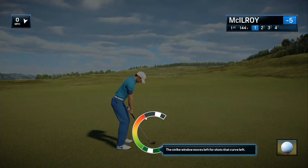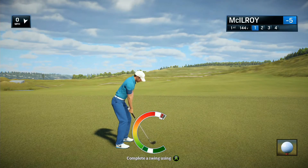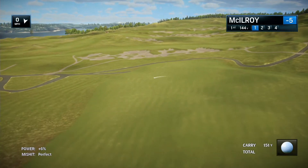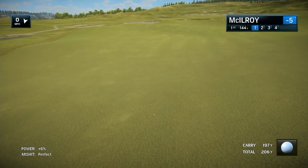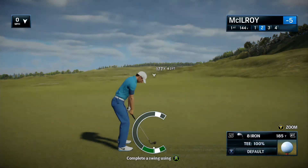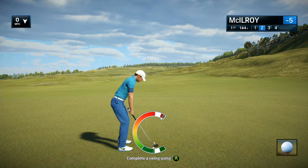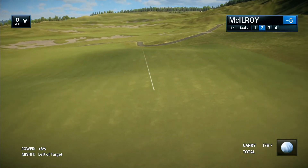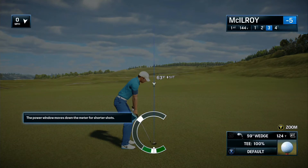The strike window shifts to the left when you shape your shot left on your second click, and shifts to the right when you shape your shot right. The power window moves down the meter as your aim distance becomes shorter.